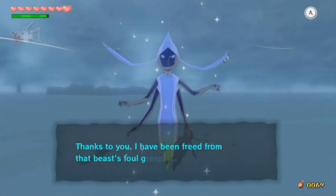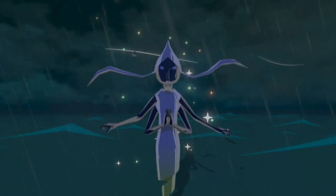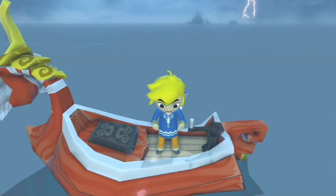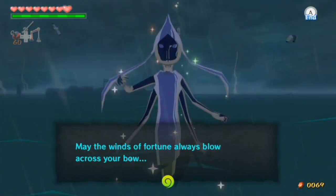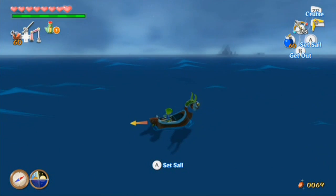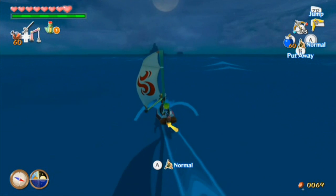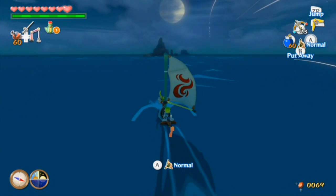And this fairy is quite important. Because previously I wouldn't really go to this. As a child, I wouldn't hunt for this Big Octo and fight it because they were terrifying. But this fairy is very useful - it actually gives us double magic meter. Holy fucking shit, that's pretty important. It's actually mandatory if you want to complete this game 100%. It's quite important because you need that for a heart piece later on.